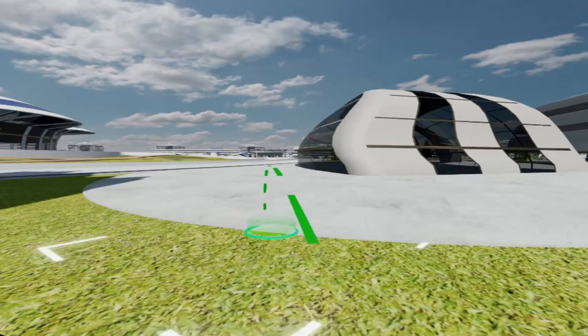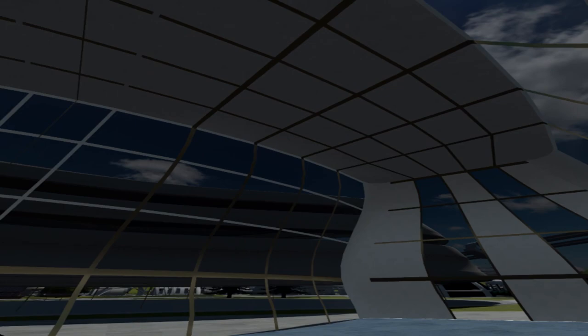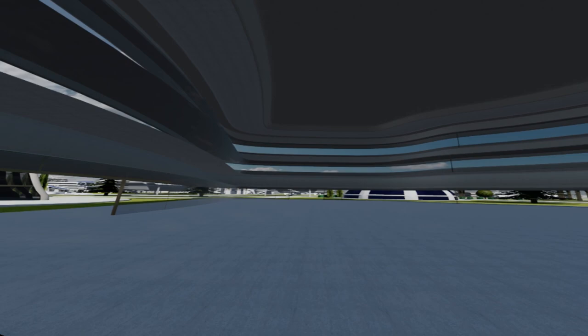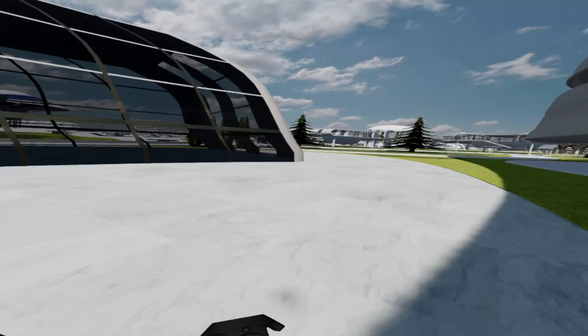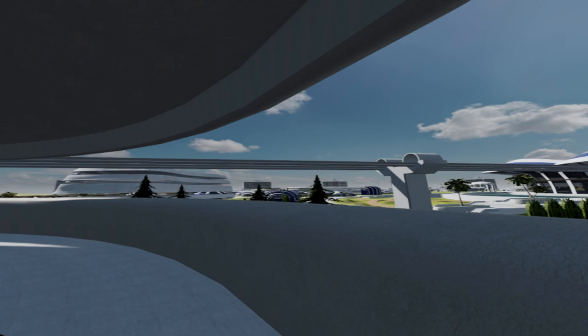We can walk into some of the buildings in this sector. Wherever you see that red X is a place you can't jump or teleport to. We can walk inside some of these buildings and look at the space inside. Now I'm going to walk outside and then jump onto the balcony. We can look out over the city. You can see the PRT vehicle down there.